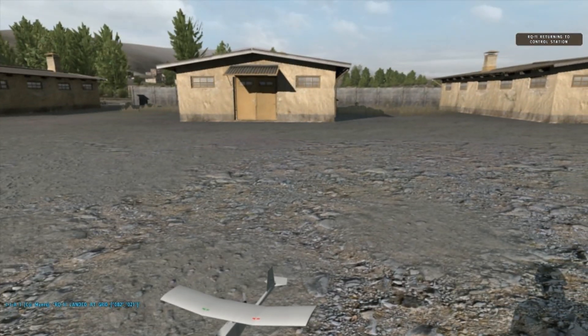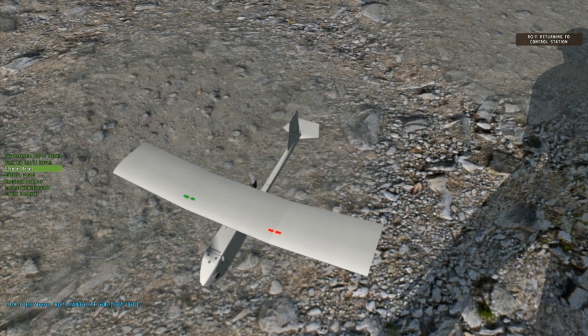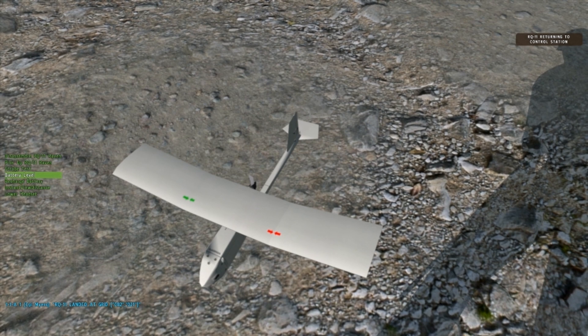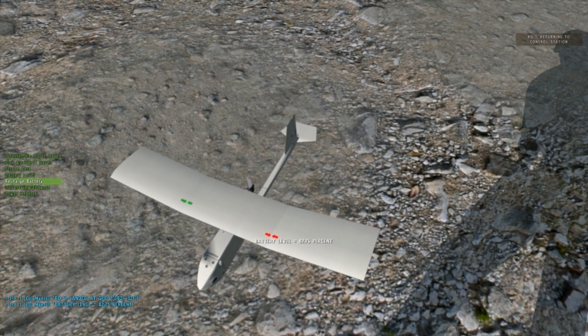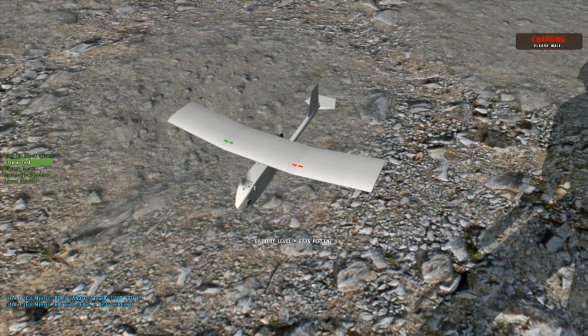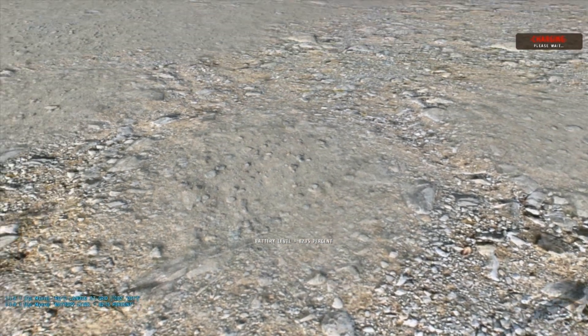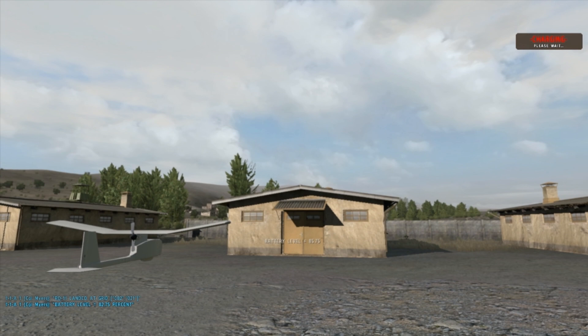Now it'll beep, making it easier to locate it if it drops in tall grass or somewhere where it's hard to find. There you can see battery level is 82.75%. You can recharge the battery right there — it says charging in the corner and it will not tell you the current battery percent. If you pick up the Raven however, it will give you a real time update on the battery life percentage.